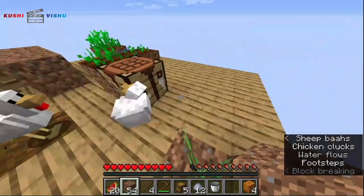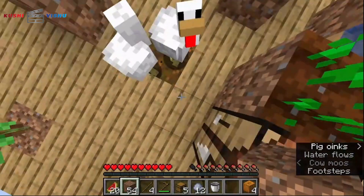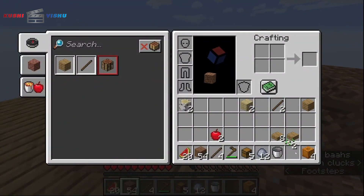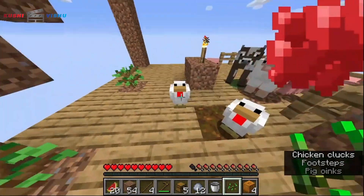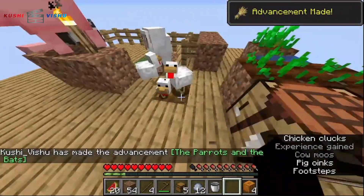We got a chicken — two chickens! Let's go! How do you breed chickens? I don't remember... it's with seeds! We got seeds. Let's go — we got breeding going on right on top of my block that I'm supposed to mine. That's fine.